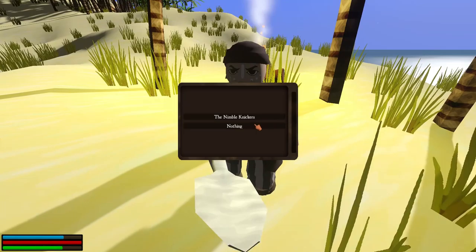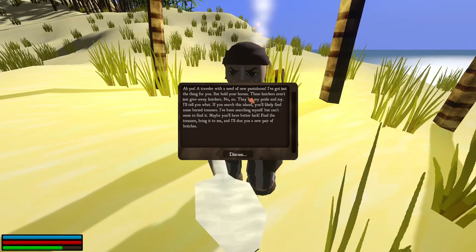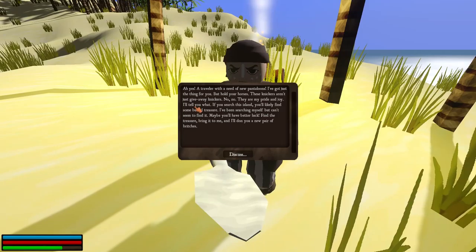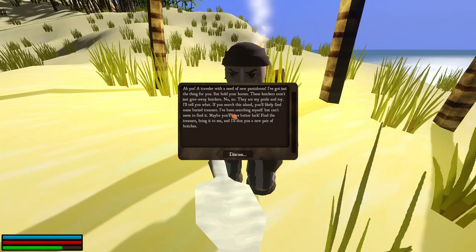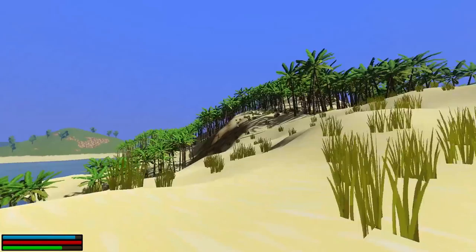He looks at the blank stare, says nothing. Nimble knickers — a traveler with a need for new pantaloons. I've got just one thing for you, but hold on to your horses. These knickers aren't just giveaway knickers — no, they earn me pride and joy. Pride and joy pants. I'll tell you what: if you search this island, you will likely find some buried treasure. I've been searching for myself but I can't seem to find it. Maybe you'll have better luck. Find the treasure, bring it to me, get yourself a new pair of britches.